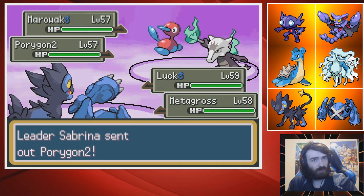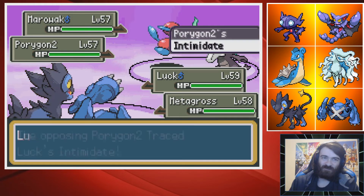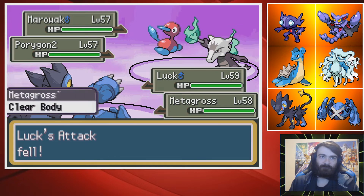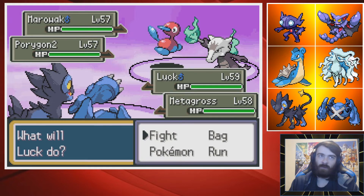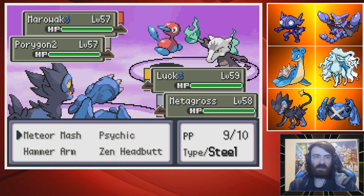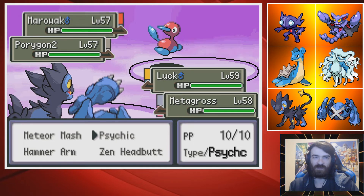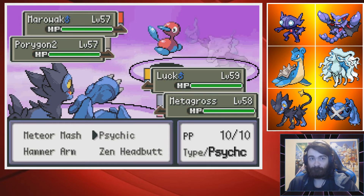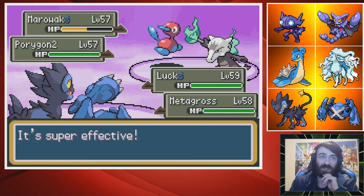Porygon 2 — disgusting. Intimidate — disgusting. Thankfully we have Clear Body on our Metagross. I do want to double into the Marowak because I don't know what the Porygon 2 can do, but the Marowak can bop my Pokemon — a Shadow Bone on my Metagross or a Bone Rush on my Luxray would be scary. So I'm going to Crunch and, to be honest, just Psychic it. I feel like Crunch takes it pretty low and Psychic would finish it, especially in Psychic Terrain, with no chance of missing.